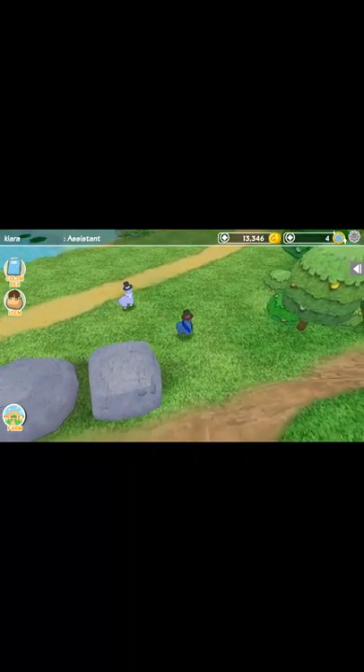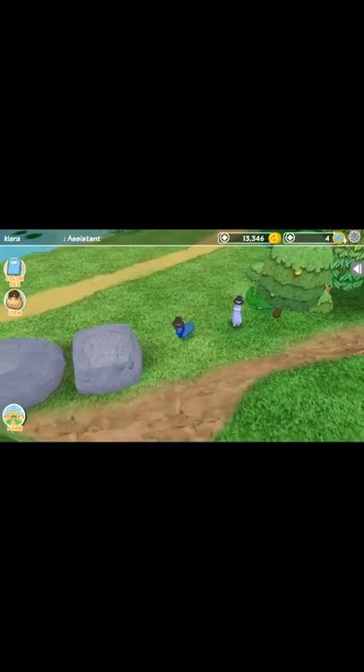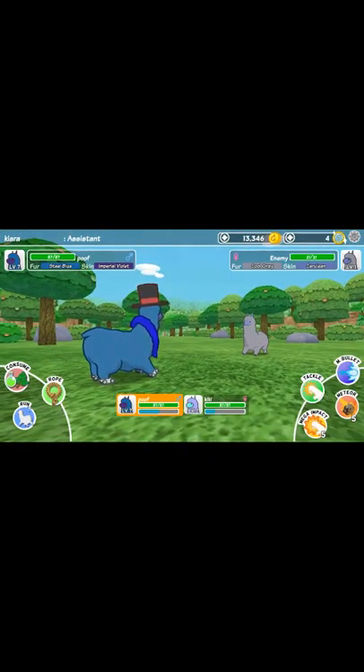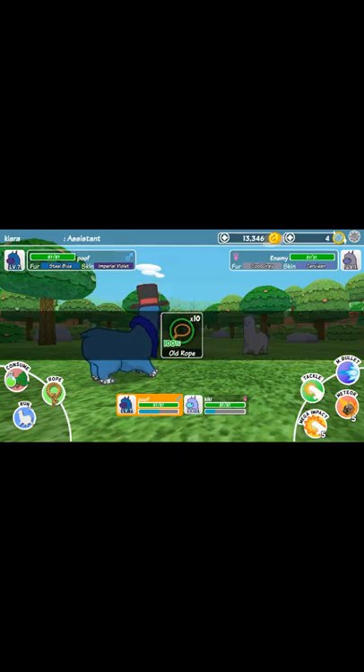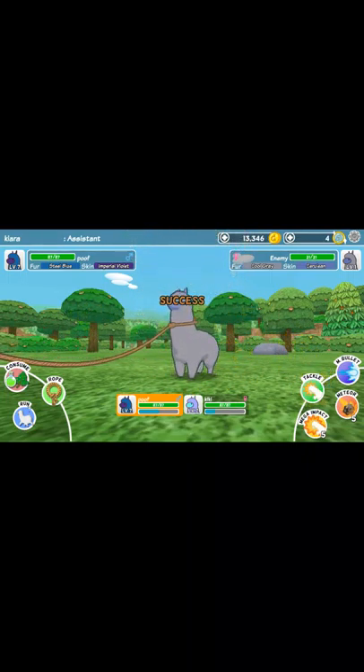Whenever I find a pretty one, I might just capture one and sell it to get my stormtrooper helmet. Look on the left bottom — it says consume, run, and rope. If you hit rope, I have 10 rope, so I'll click on that and it will do that, but if it's too strong then it won't work.